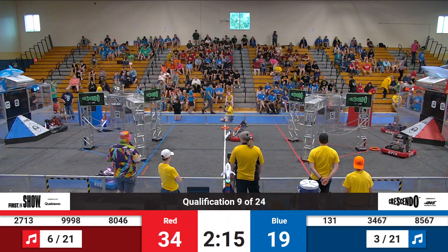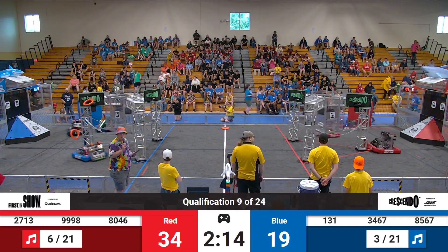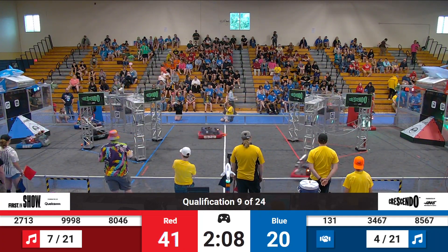80-46 comes out, they pick up from the midfield. They will hang on to that note and see if they can score it later. This is going to mean Red Alliance is at 39 points at the conclusion of the autonomous period, 19 for the Blue Alliance.